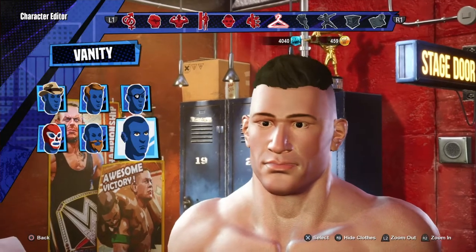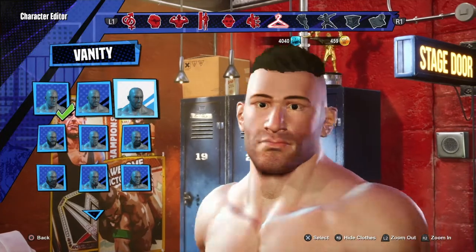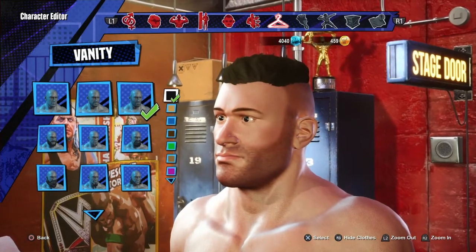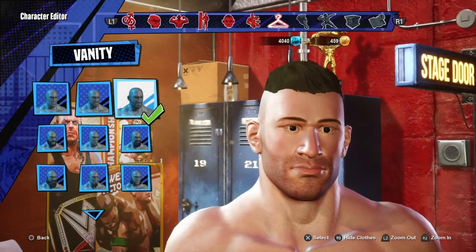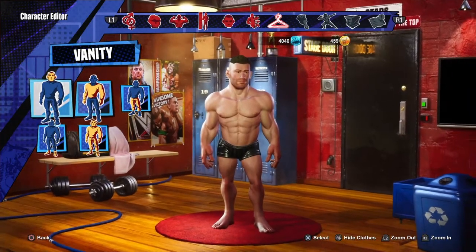For the eyes, we'll just keep them the way they are. Facial hair — he's got some stubble, so let's go ahead and slap that on there. That is pretty much all we can do in terms of the face.